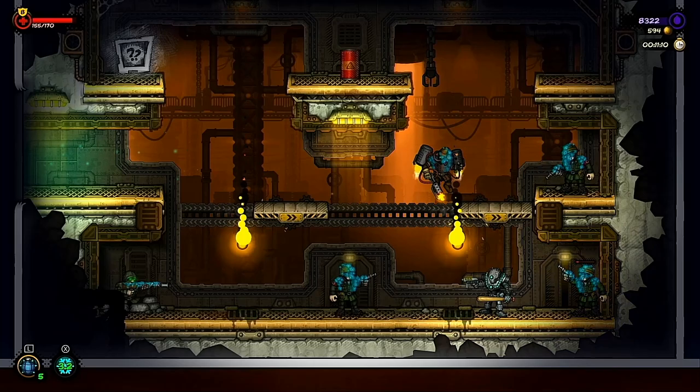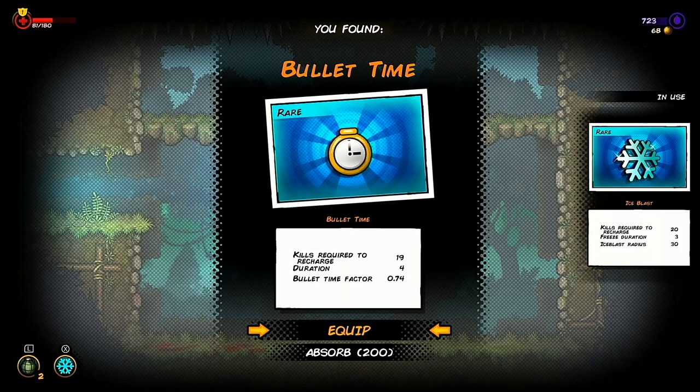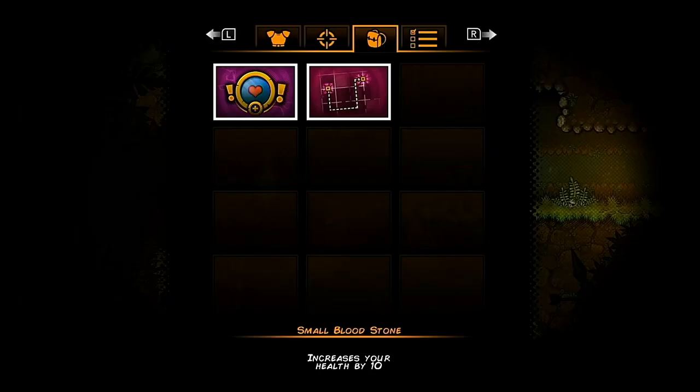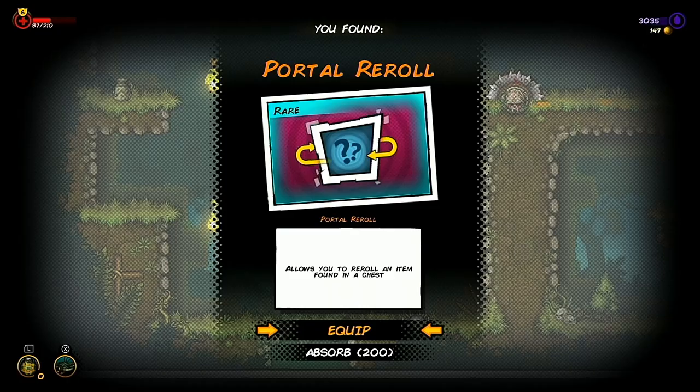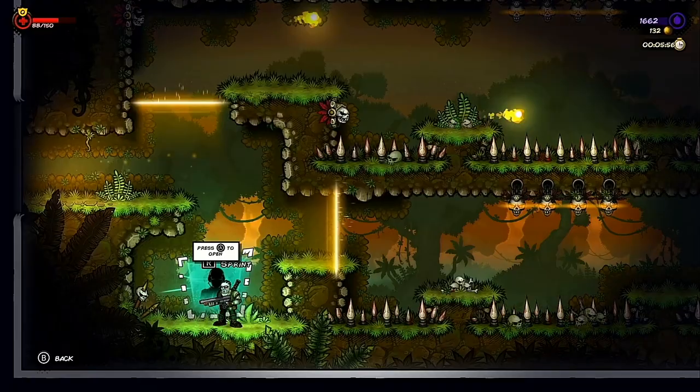When it comes to superpowers you've got a few different options. Your starter one lets out a blast which freezes enemies, but you can find others that provide things like bullet time or drones which fire on enemies. In addition to equippable items you can also collect trinkets which provide different benefits such as re-rolling items in a chest, health boosts or additional fast travel charges.